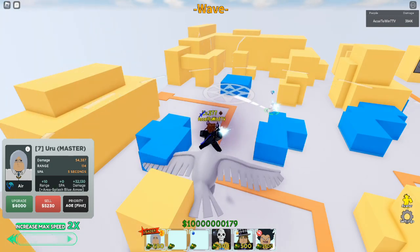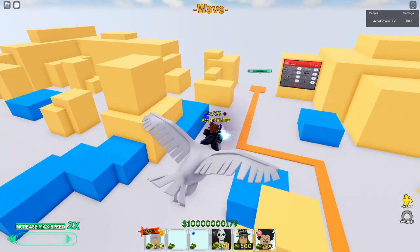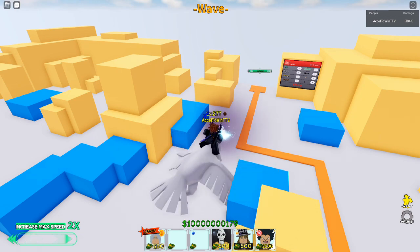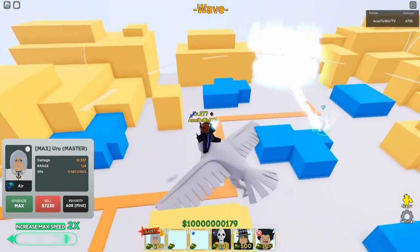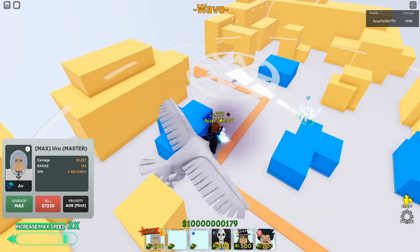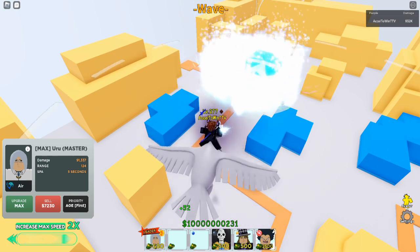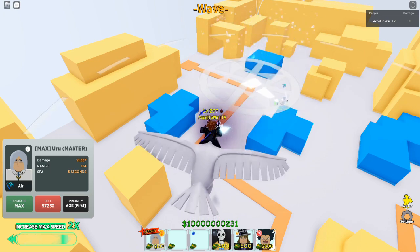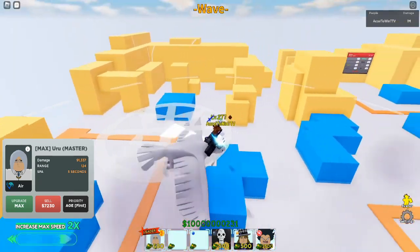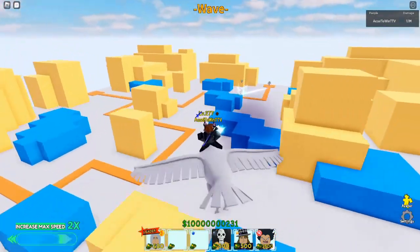Let's upgrade this to area splash arrow. Alright — area splash arrow: 91k damage, 124 range. 124 range is massive by the way. This is the flashiest move but it's kind of overwhelming really. Actually, underwhelming — let's be real. Five second attack speed, 124 range, 91k damage. Not bad.